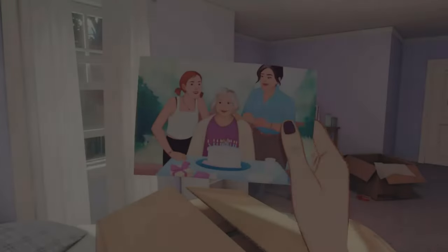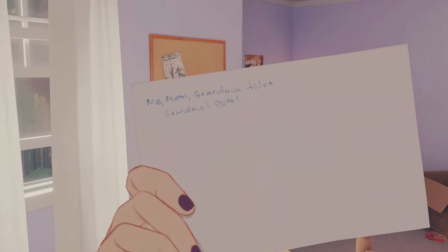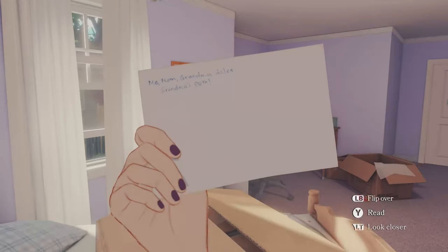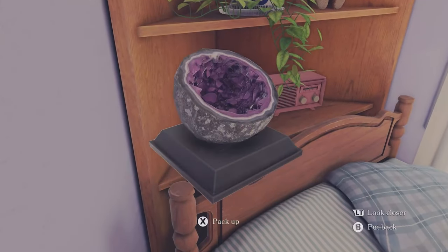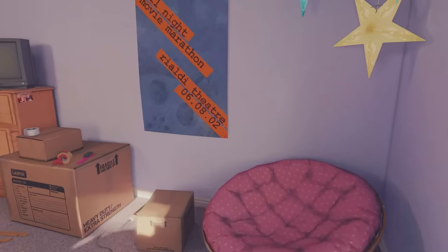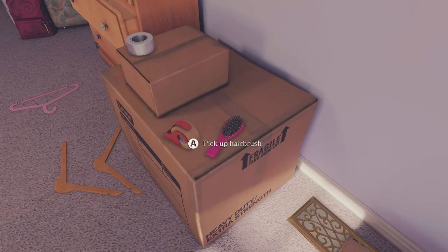We're going to start in Tess's room. First, zoom with the left trigger on this photograph, then right bumper to flip it over and Y button to read it, then X button to pack it away. For our first achievement we need to pack away all items in her room. Look to the left and pack away the geode, then the birthday card, then do a 180 and pack away the poster and the power block below it, then the hairbrush on the box to the left.